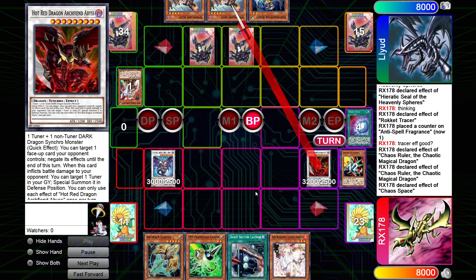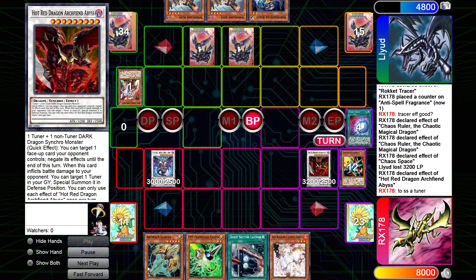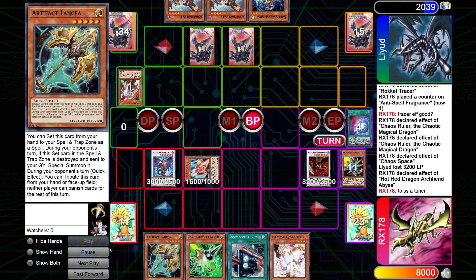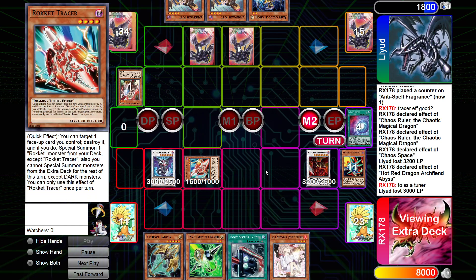Then we go Battle Phase, deal to 32. Summon out the Tuner. I go into Tracer, Chaos Ruler, putting damage on board, down to 18. This has Summon and Defense, so that's why I didn't push for more damage on that.